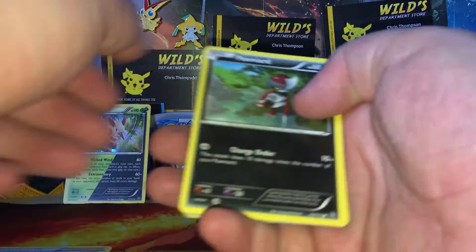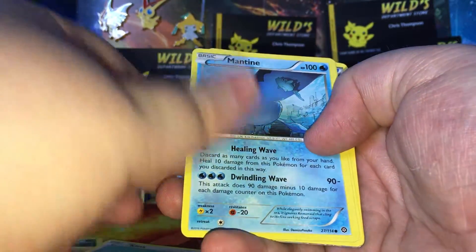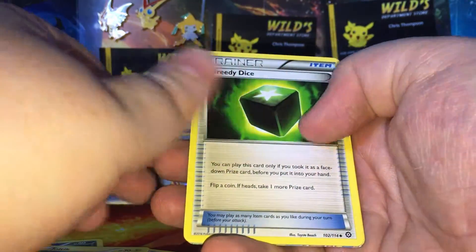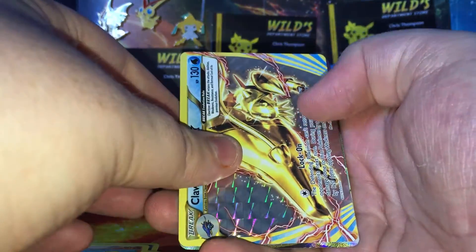Starting us off, we have got a Pawniard, Ponyta, Kling, Mantine, Chultic, Greedy Dice, Persian, Rapidash, a Clovis Break, and a God of War Full Art, which—